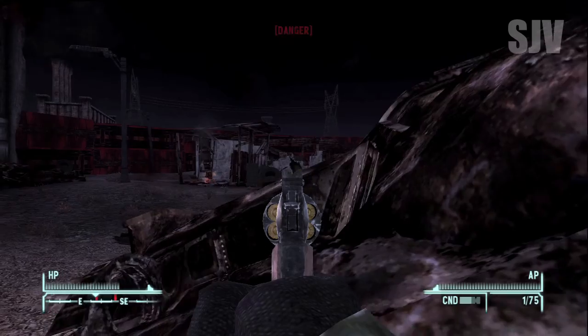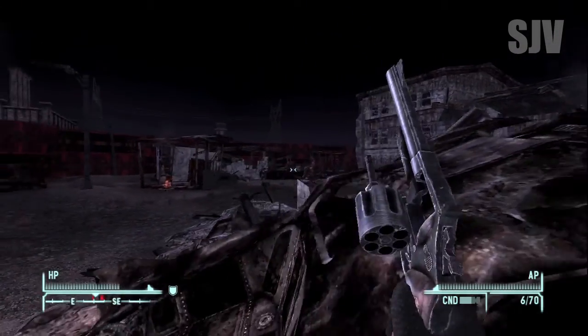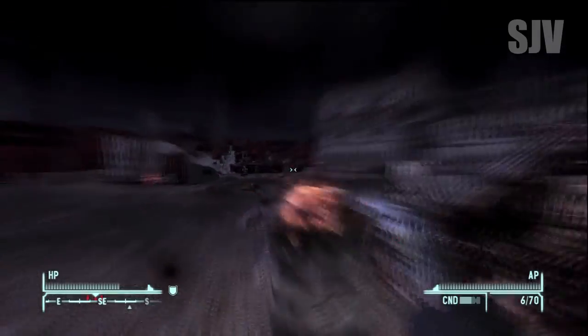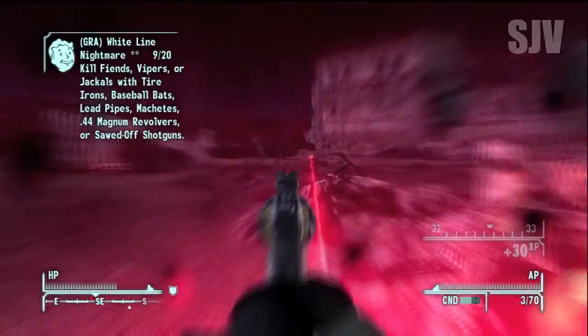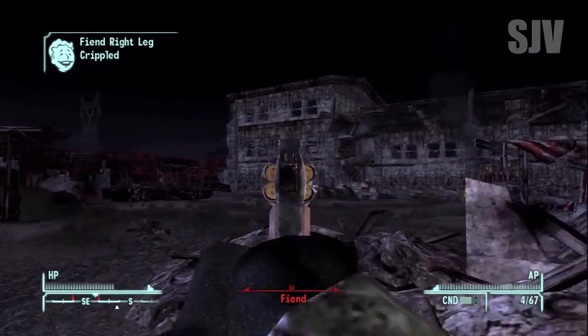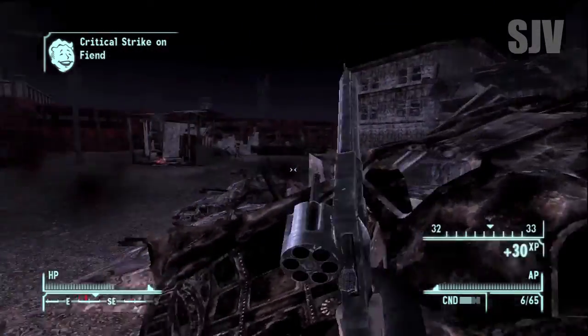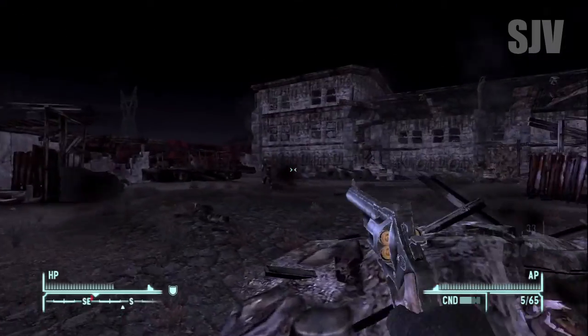Hollow points work well because they don't really wear armor — they wear like cut-up tires or something, I don't even know. Make sure you have the reloading perk because it helps a lot; it takes forever to reload the Magnum without it, but with it it's just one fluent motion as you can see.